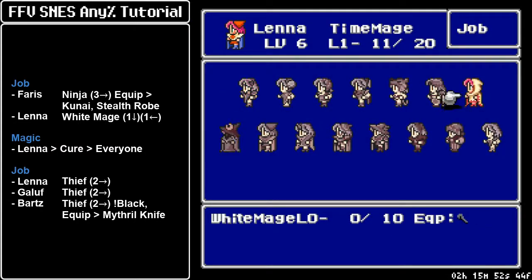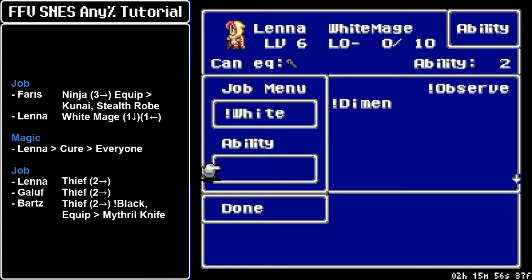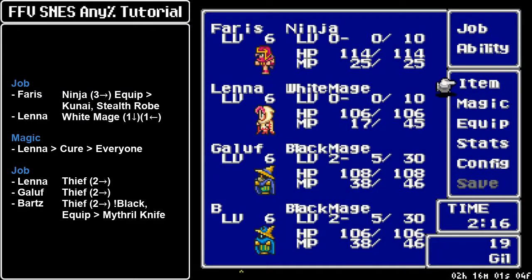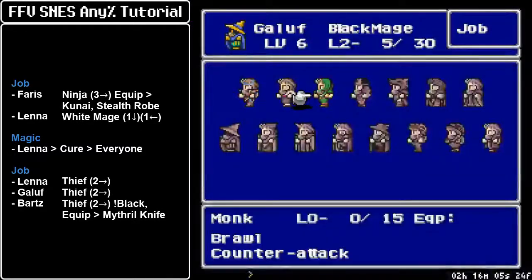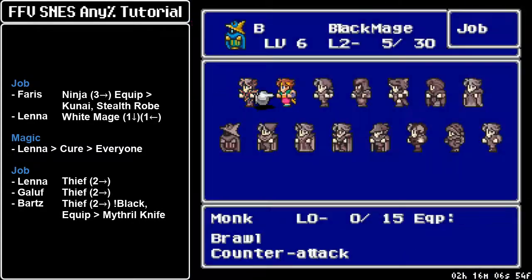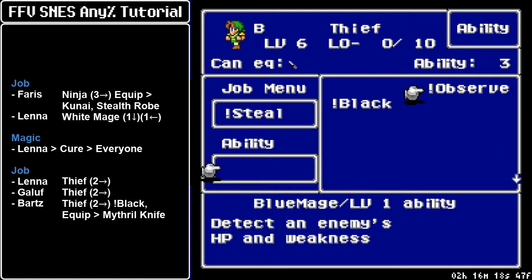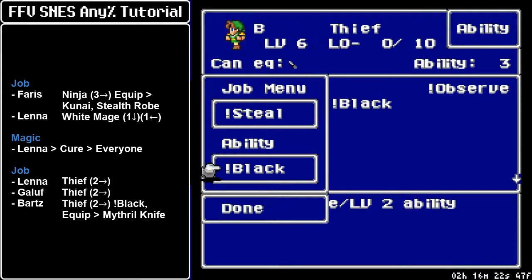Next we need to heal up the party, because there is a fair chance we are going to get hit by physical attacks during the dupe. So we need to patch our wounds and make sure everybody is in tip-top shape. Then we are going to turn the others into Thieves — Lena to Thief, Galuf to Thief, and Bartz also goes to Thief, but he has a bit more complex setup because he is going to help us during the Iger catch.